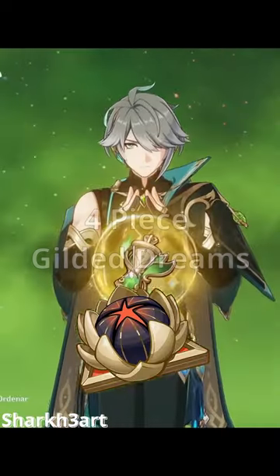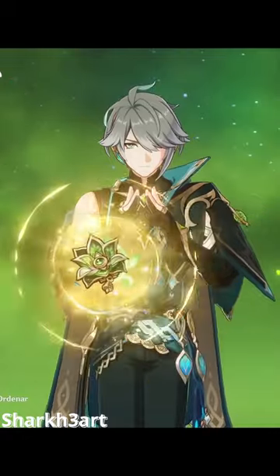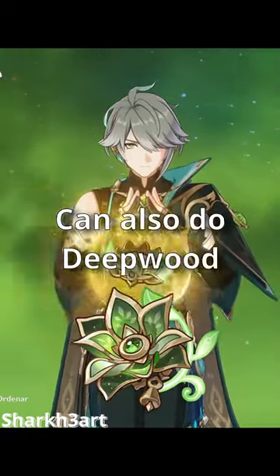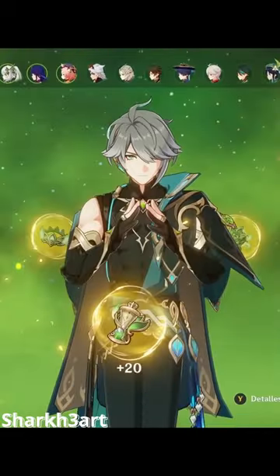Use a 4-piece Gilded Dreams or a 2-piece 2-piece Elemental Mastery artifact set, whichever has the best substats. You can use 4-piece Deepwood if you have no one else to run it on the team, but you probably will.